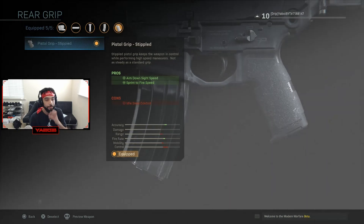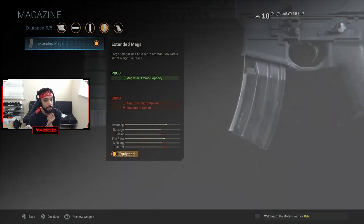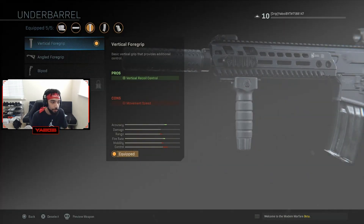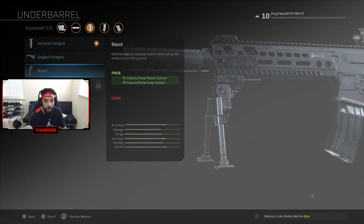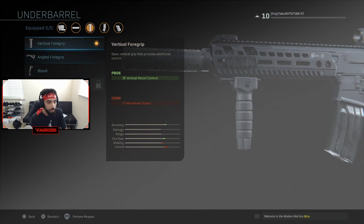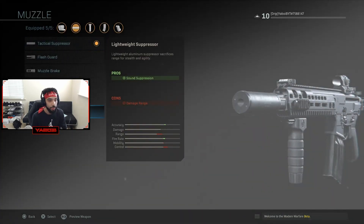Moving into the grip section, the only grip I have right now is the pistol grip — faster ADS but my idle sway control is pretty bad. I also have extended mag. You can get a lot of different grips, and you can even get a bipod, though I personally wouldn't use one. Those are some of the grip options available.